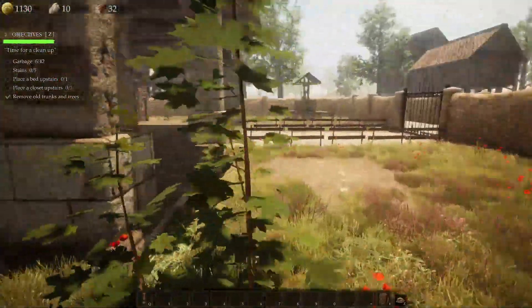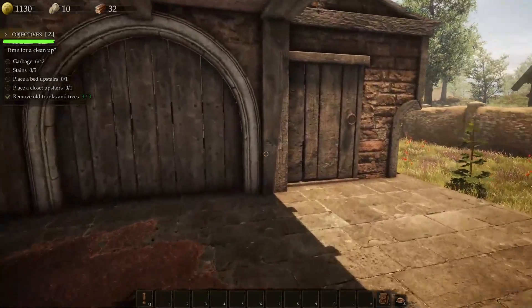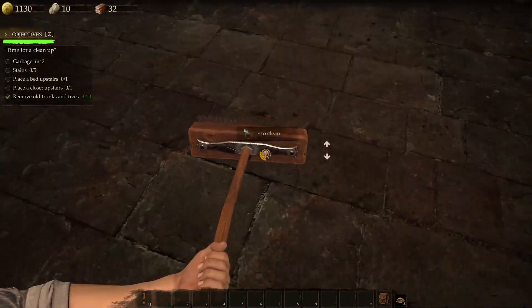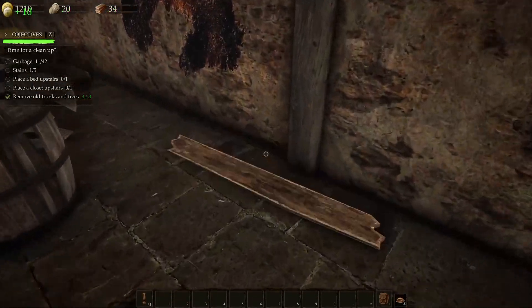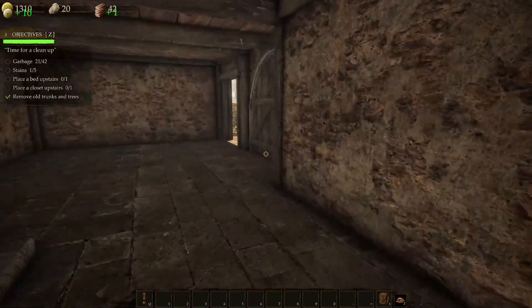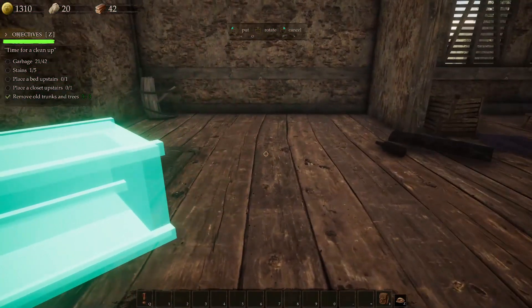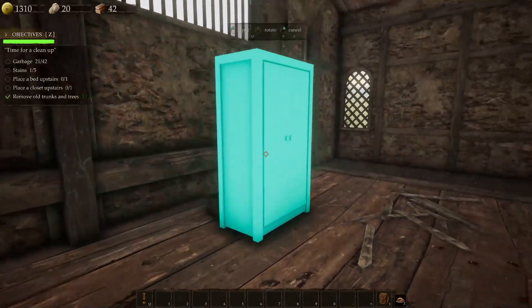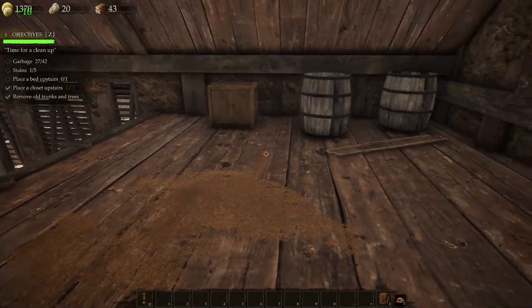Okay, all trees removed. Let's see — place a closet upstairs, place a bed upstairs, five stains. There must be a lot of garbage inside. Let's quickly clean up this stain right here. I'm still convinced that it's the most annoying system ever. Oh, you can pick up ants too. This is kind of a plain building. Okay, I'll put this upstairs — that's a stain.